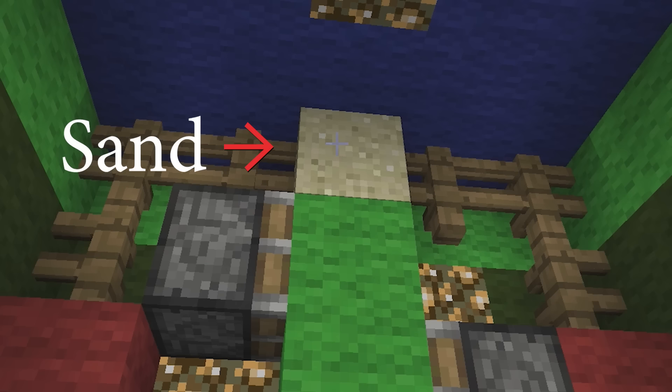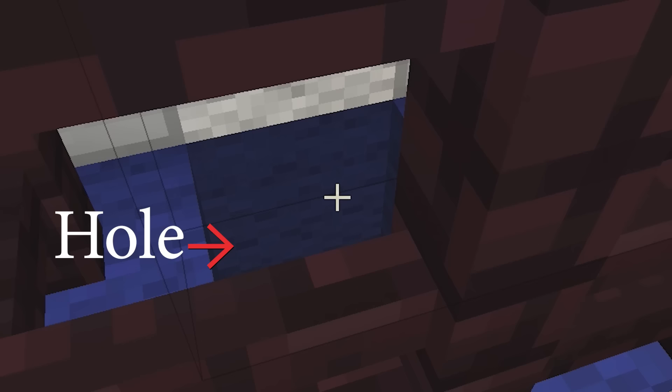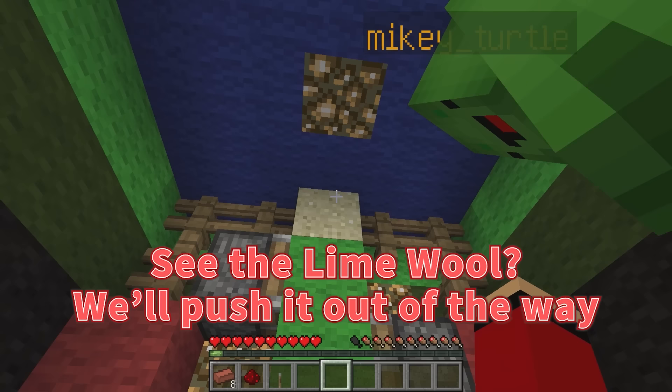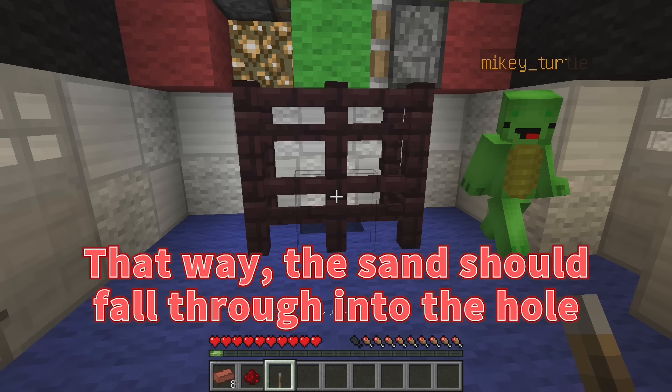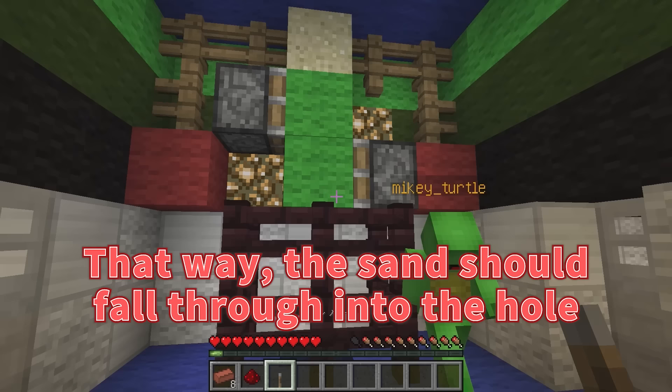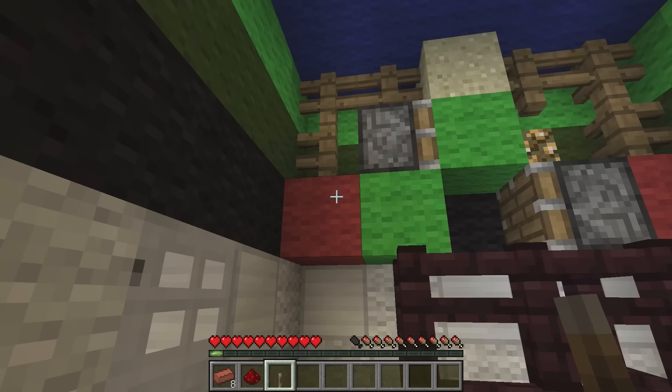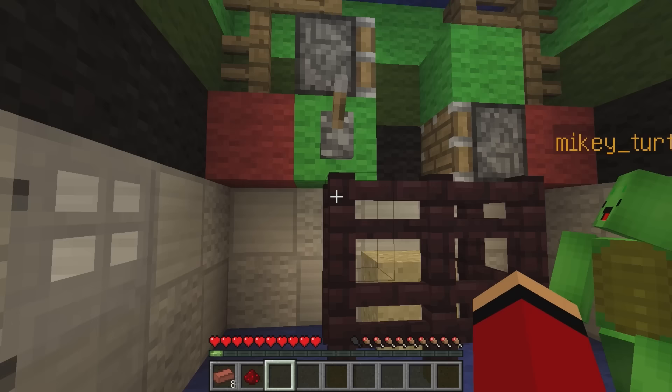See that sand up there? There's a hole below it. Mikey, see the lime wool? We'll push it out of the way — that way, the sand should fall through into the hole. First, I'll try putting this here. Flip! Now the green one's out of the way. Next, maybe the lever goes on the wool, like this. It's open!